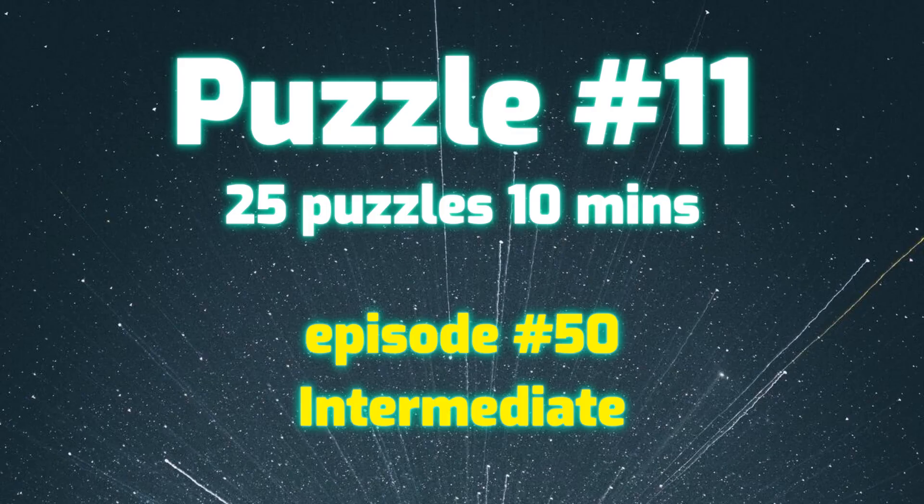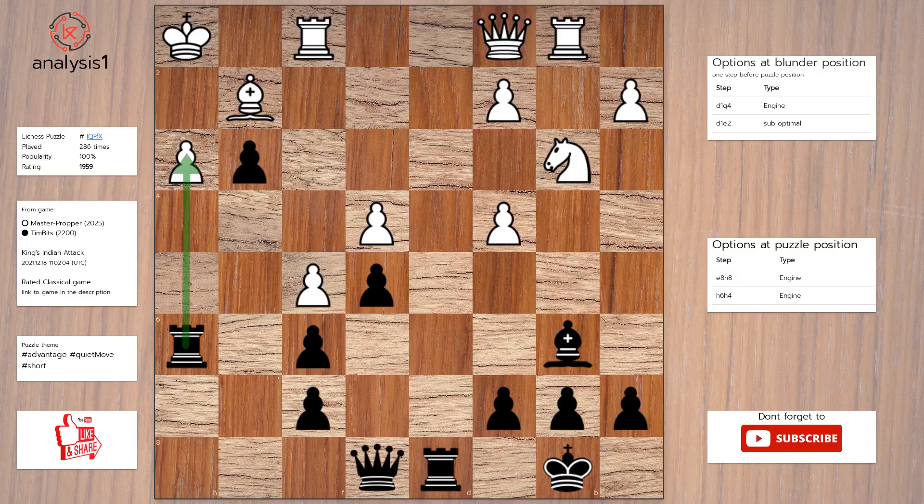Let's see the next puzzle. Here are the threats: rook takes pawn, check. The checks are: rook takes pawn, check. Here is the solution to the puzzle: queen to h8; queen takes rook; queen takes queen.